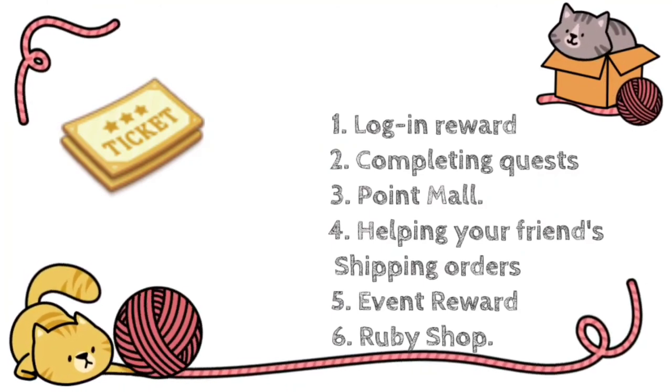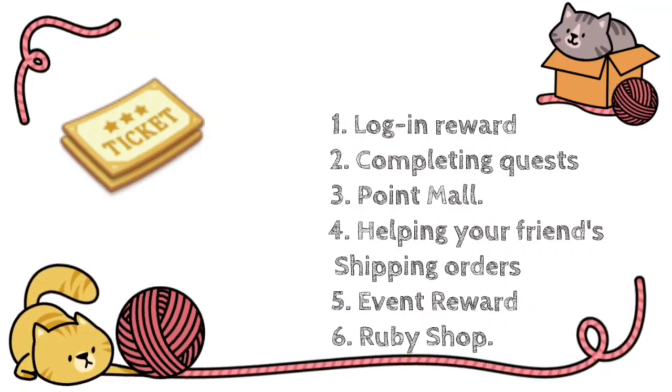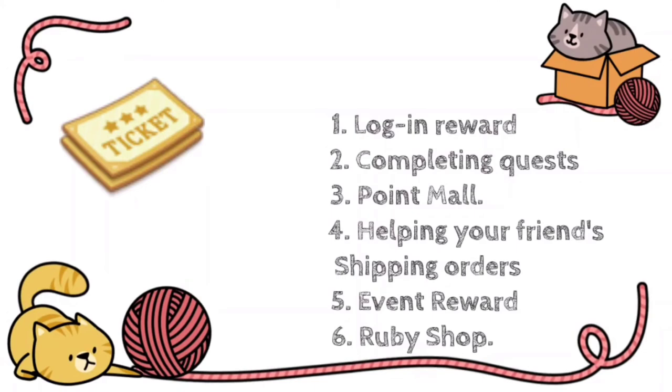The six ways that you can get yellow tickets are: first, through login reward; second, by completing the quests; third, the point mall; fourth, by helping your friends with their shipping orders; fifth, through event rewards; and the last is by buying it with your real money in the ruby shop.